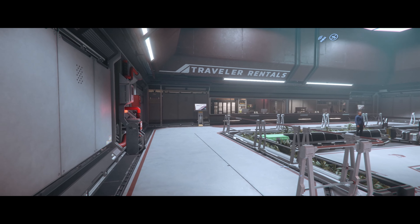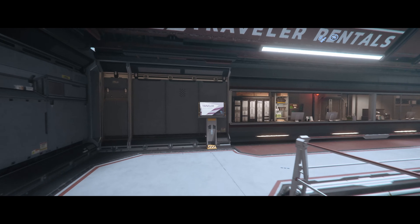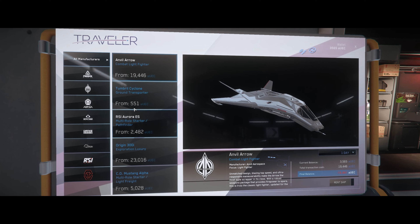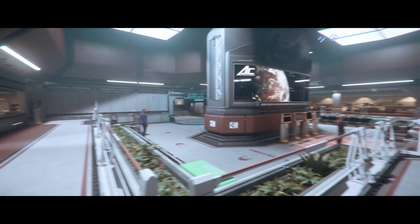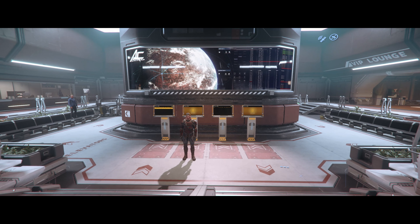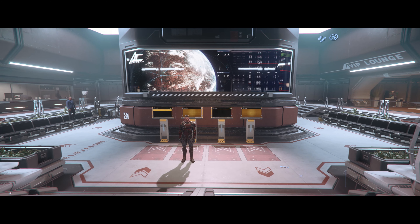On the left-hand side here is a rental terminal for ships, but the kiosks we're interested in are right in front of us — the yellow ASOP terminals. You can also use the rental terminal if you want to rent ships. So that's it — you're at the spaceport. Really simple: follow the signs and you can't get lost. In the next video we are going to be literally getting down to flying, so make sure you bring your brown pants because it can be a bit exciting on the first few runs, especially in Star Citizen.